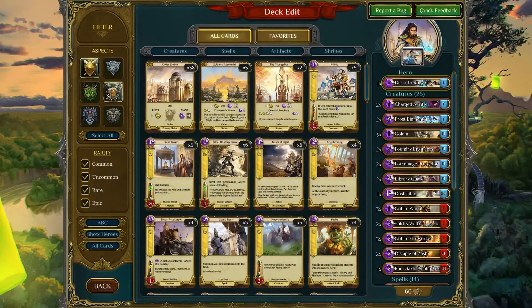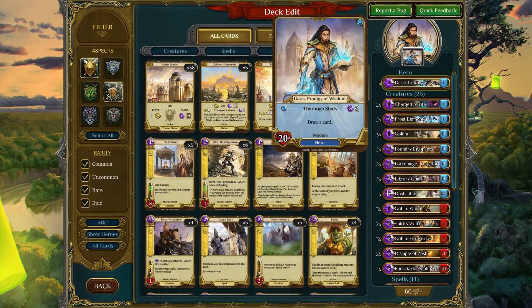So let's start by taking a look at the Hero, Darius. The skill is Thorough Study: Draw a Card. I can't emphasize how important it is to be able to cycle cards, and this Hero skill allows us to do just that.